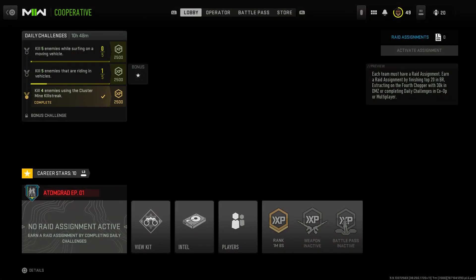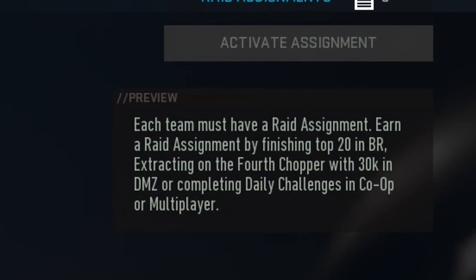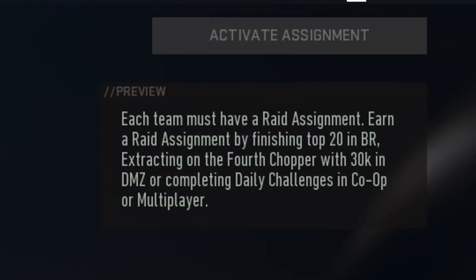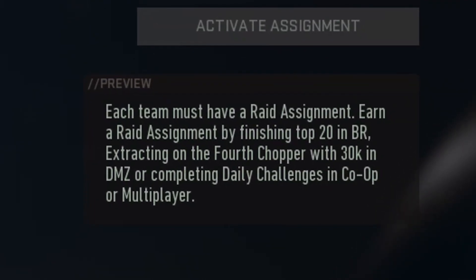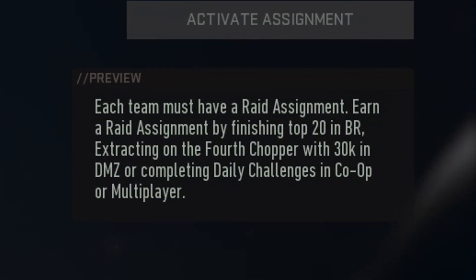To actually complete a raid, you do need to get yourself a raid assignment, and there are a few ways you can do that as you can see here. One of them being finish in the top 20 in a battle royale game mode, extract on the 4th chopper with at least 30k in DMZ, and you can also complete the daily challenges in co-op or multiplayer. Then you'll be able to get a raid assignment.